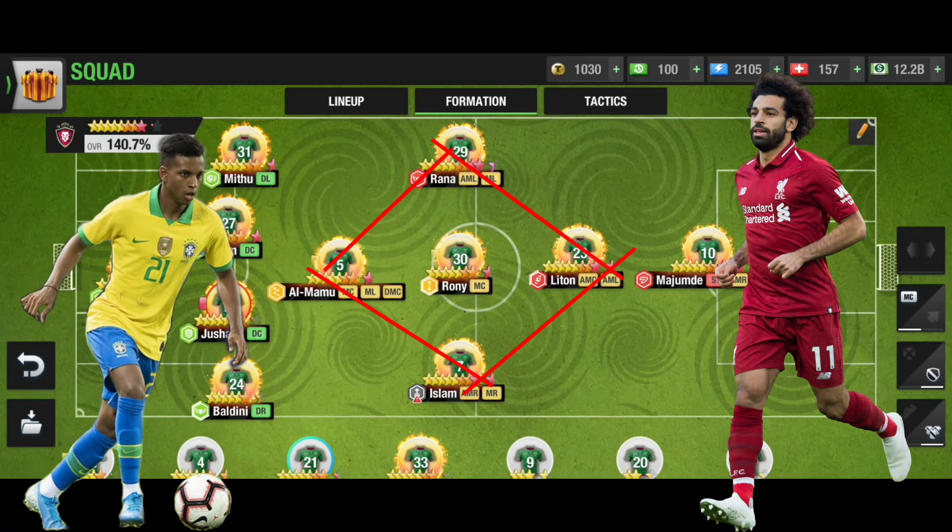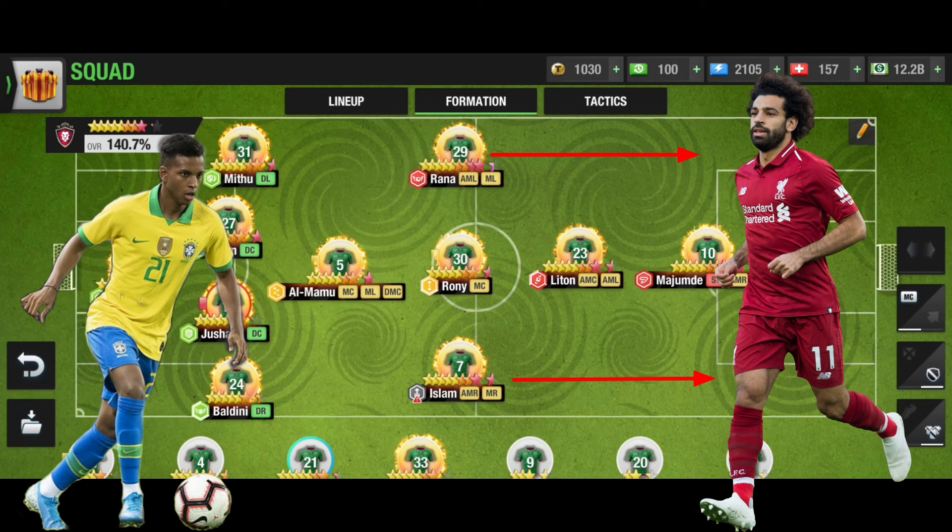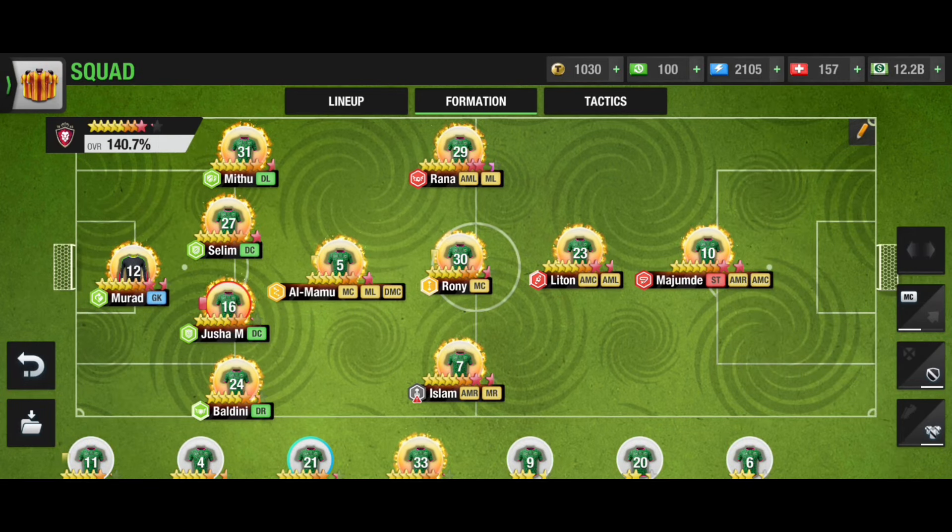The attack is slightly short, but if you have a very good ML and MR it can be a really deadly formation, especially if they are among the best players in your eleven. These ML and MR can go fast and reach the attacking zone, and the AMC and ST will play a vital role. The ML and MR can cross the ball to the AMC and ST, and this formation can be one of the best to beat any other formation.